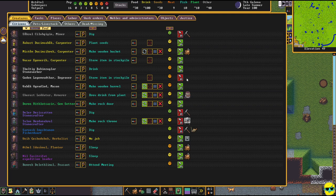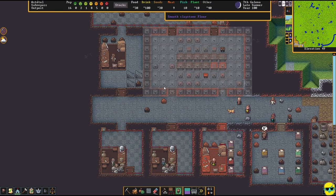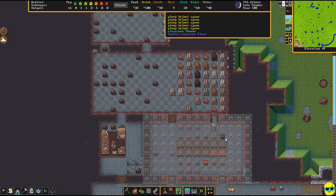Going down, unpausing, pushing labor to find my engraver — what are you doing? Storing an item in a stockpile. You can access many of these commands from different points. I'm going to get this person back to engraving so they come over and engrave the whole dining room.